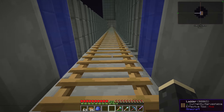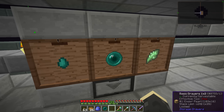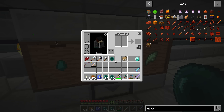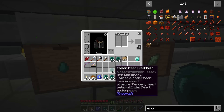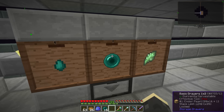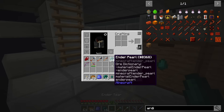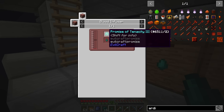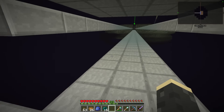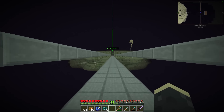We need ender pearls and glowstone for the glowing modifier. I think I'll just head over to the End. I want to go check out the End farm that Grok and Thor made. It kind of looks like an ender farm, but I think they used the endermite thing where the endermen get attracted to the endermite and then they fall. I'll snag about two stacks of pearls — so 64 ender pearls — and then we should be set to go.